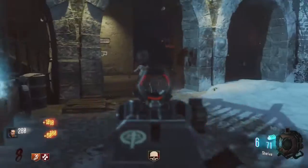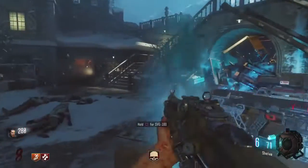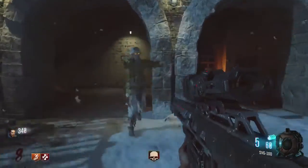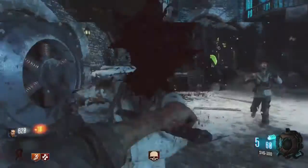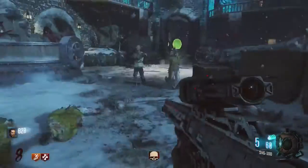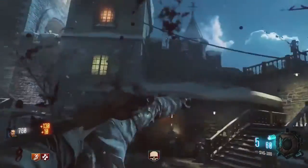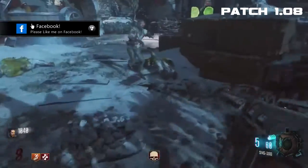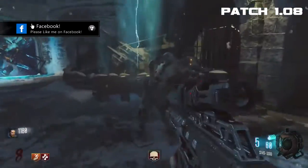What is going on guys, Nellick here. I hope you're all having a good day. Today I have a brand new zombies glitch for you guys on the map Der Eisendrache. What this glitch is going to allow you to do is have the death ray for an unlimited amount of time and just keep using it over and over again. This glitch does still work after patch 1.08, in which we saw the HG40 get introduced into multiplayer.